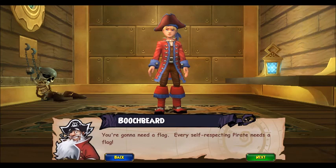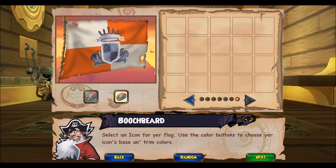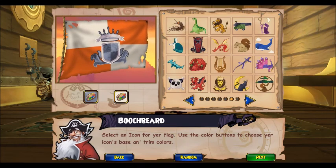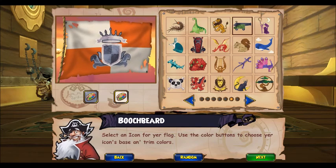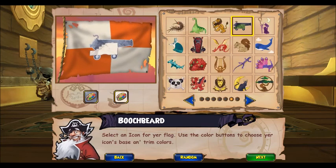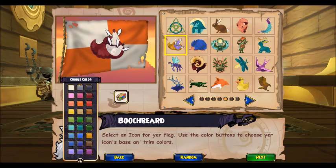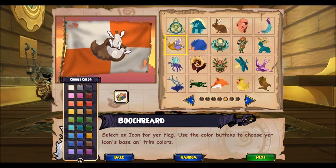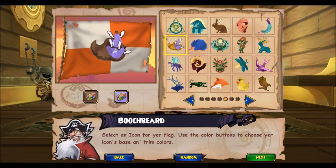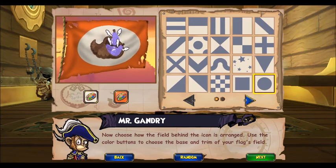You're gonna need a flag! Every self-respecting pirate needs a flag! Select an icon for your flag. Use the color buttons to choose its base and trim colors. The colors you pick for your flag will also be used by your crew for their uniforms. Now choose how the field behind the icon is arranged. Use the color buttons to choose the base and trim of your flag's field.